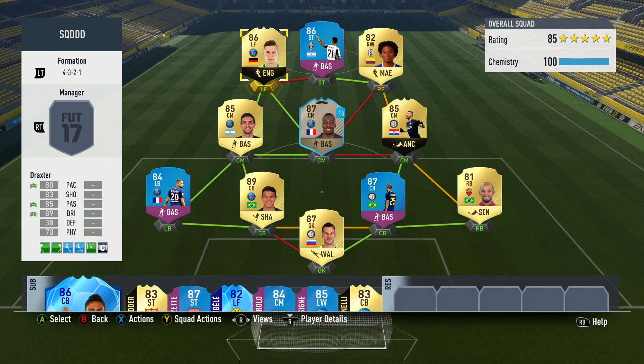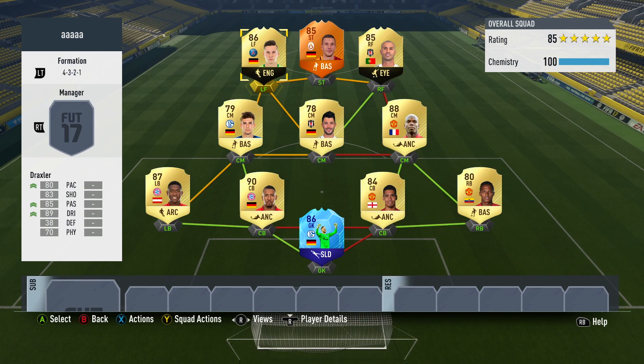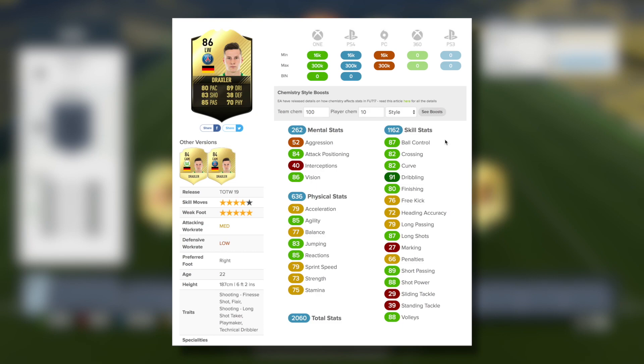Moving into a couple of different squads that I tried him out in. This was one I used in a daily knockout tournament where you could only feature players from Ligue 1 and Serie A. I mostly used him in this 4-3-2-1 side at left forward, with players from the Bundesliga, the Turkish League, the Premier League, and of course that French League — making quite a nice squad with man of the match Podolsky up front too.